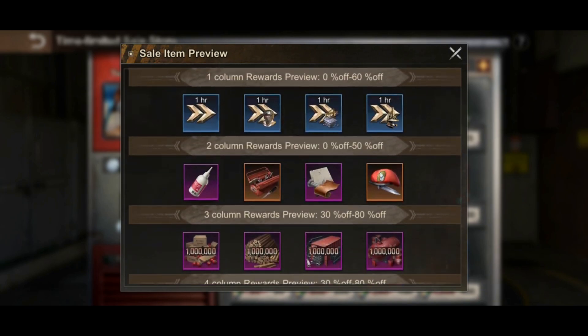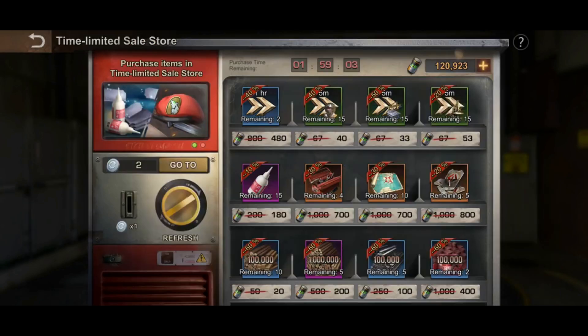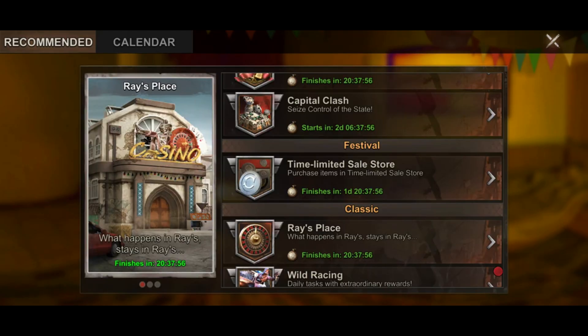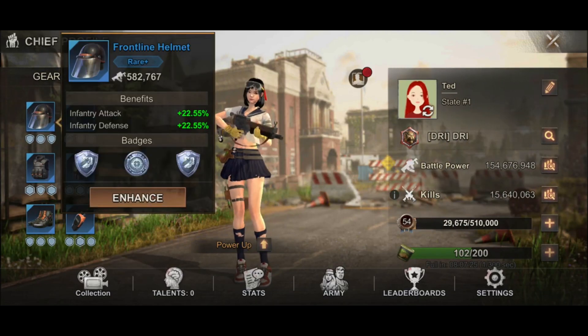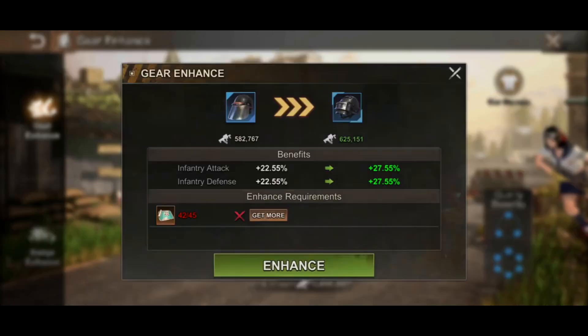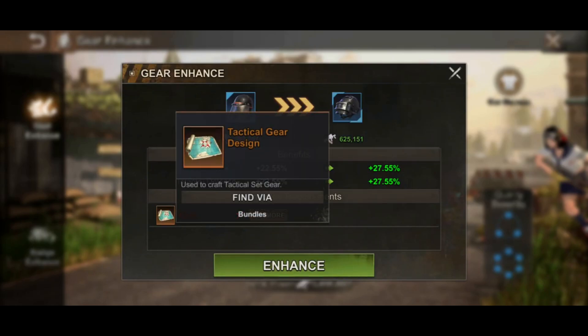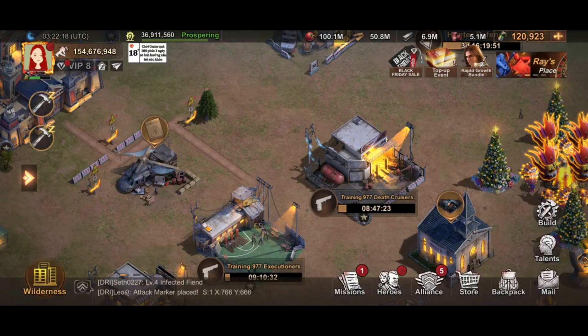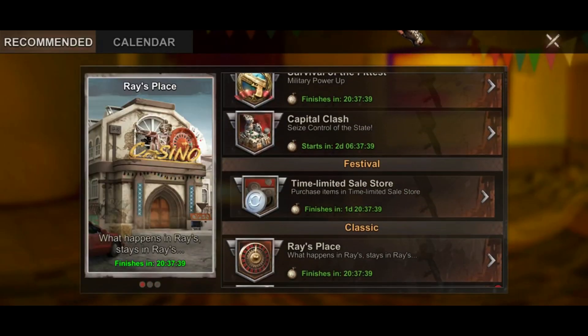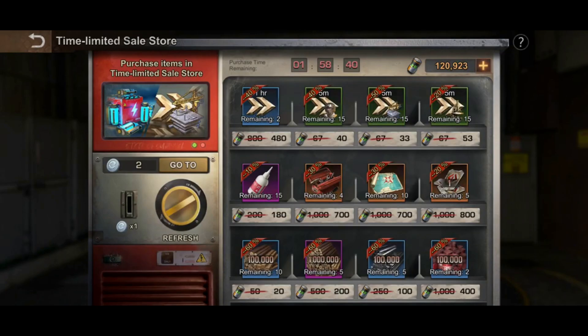The fifth column will be zero to forty percent off. Basically it is going to give you speed ups, adhesive, chip gear tools, gear parts, mercenary influence. This is very helpful for me because I'm still building my account. I have a few accounts I'm trying to build and keep up. I only have the blue items and I want to upgrade them, so I'll be focusing on buying the technical design in the store.